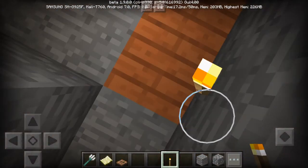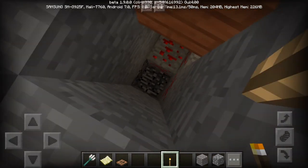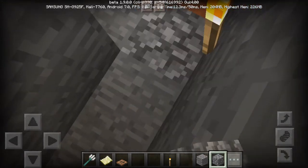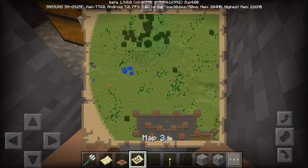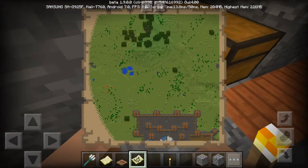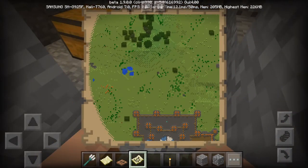You need to fall down until you reach the bedrock. When you reach the bedrock, it means you've reached the level where you can find diamonds. If you're playing on other versions like PlayStation or Xbox, you need to check the map and find the coordinates X, Y, and Z — you need to reach at least Y level 12.